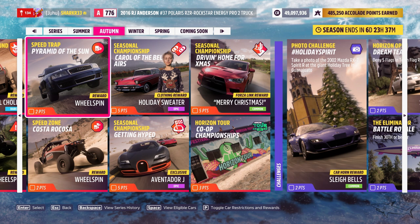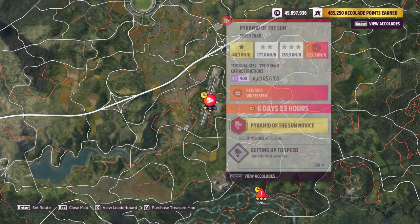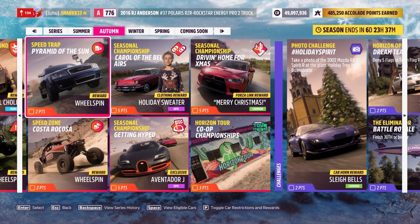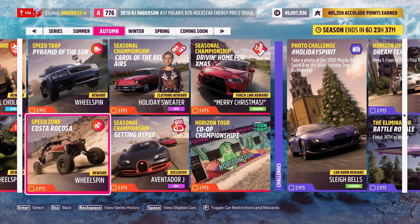For the Pyramid of the Sun, you'll get a wheelspin. You need a fast S1 Audi RS6 — if you don't have it yet you may want to buy it. Customize the engine so it can be fast, and go at 193 kilometers per hour to that speed trap. Those are among the easiest challenges.